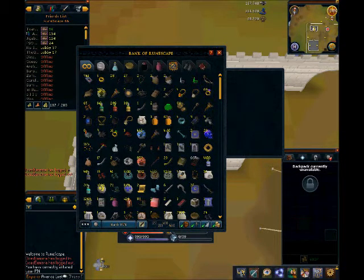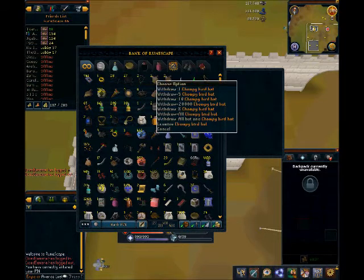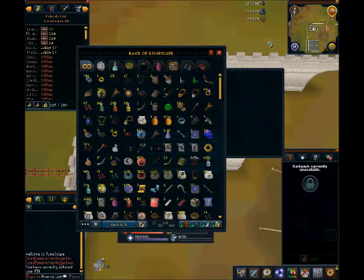Welcome to my bank video. I have shiny passes up here which are discontinued, ring of visibility, ghostly robes that I never wear anymore. I still have Glareal's amulet — I don't even know why. I have chompy hats because they look pretty cool, ring of sling — I made those so long ago I had to be assisted to make them, that's how long ago it was. I just have the camulet, cash speaking amulet E, I got a rogue mask and some other rogue items as well. I have the Brucius ring.